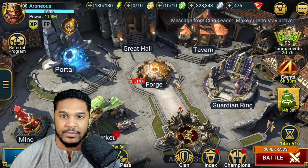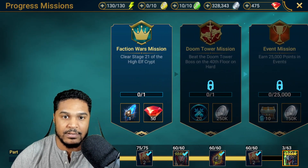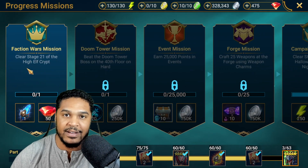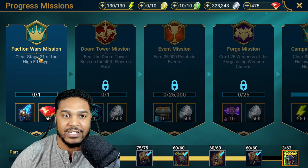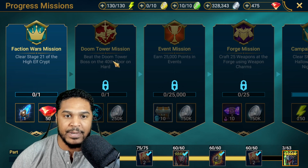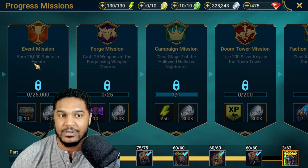Let me go ahead and go into missions. We've got a Faction Wars mission: defeat stage 21 of the High Elf Crypt. But it says clear it — and I've already cleared it. So why do we have to go fight these again, Plarium? Why are these not retroactive? That's so annoying. I had to wait five or six days for this to open. Super annoying. And then beat the Doom Tower boss on the 40th floor, which I can do. Then we get stuck again for like another week or so.